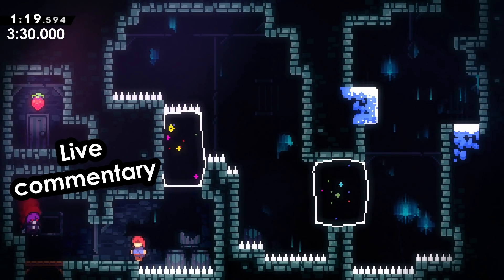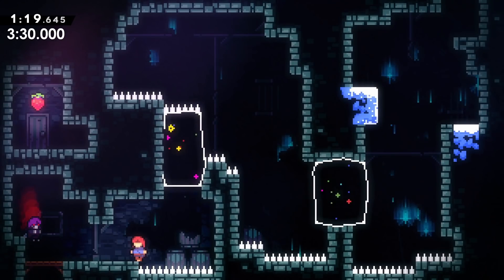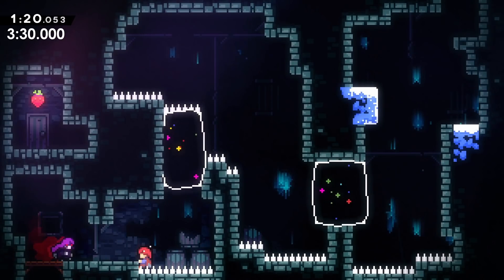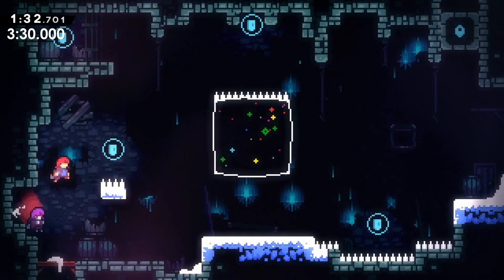I had no clue how to beat this room. Wait — can I grab onto the side? Yes, I can! Thankfully, Madeline's hitbox is small enough so that even though it looks like she touches the spikes, I'm able to grab the wall and jump without dying.